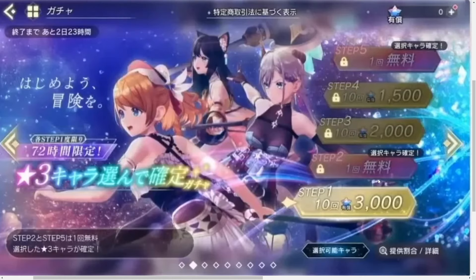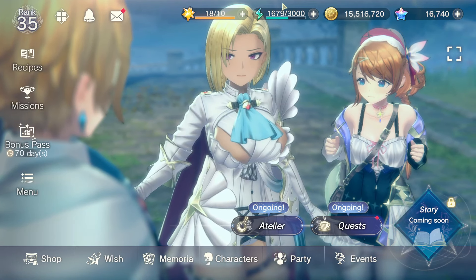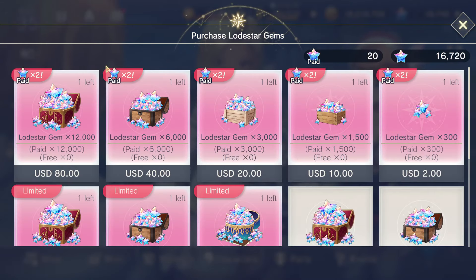So we have step one at 3,000 gems, then you choose a character, and the next two steps you choose a character as well. Currently, if you haven't bought the paid double-gem packs, 6,000 paid gems is 40 USD. So you're going to be running about $45 to buy this, which is a pretty good deal for 30 pulls and two guaranteed characters.